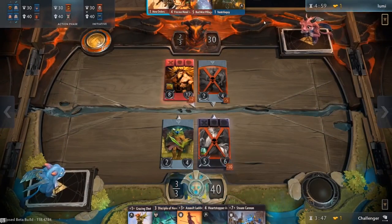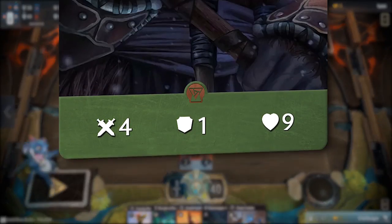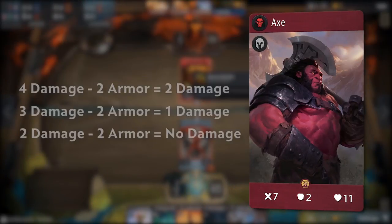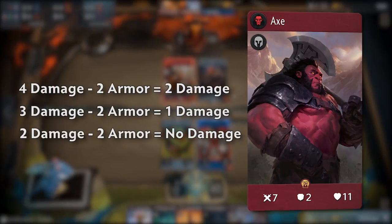When a unit's health reaches zero it is defeated and eliminated from play. The third stat, Armor, reduces incoming damage taken by one point for each point of armor. For example, the hero Axe has an armor stat of two, which reduces any incoming damage by two points.